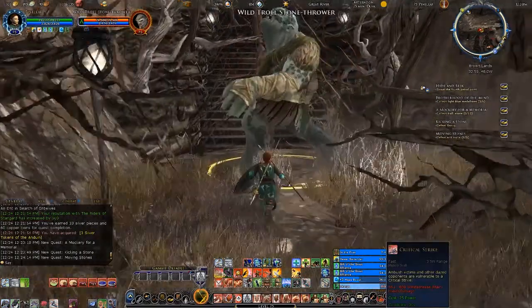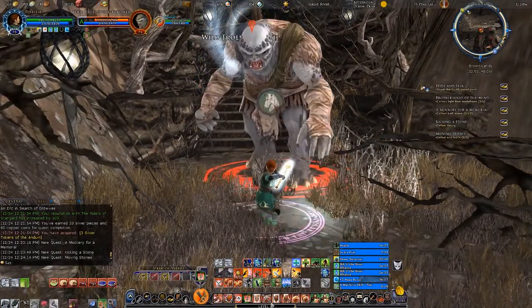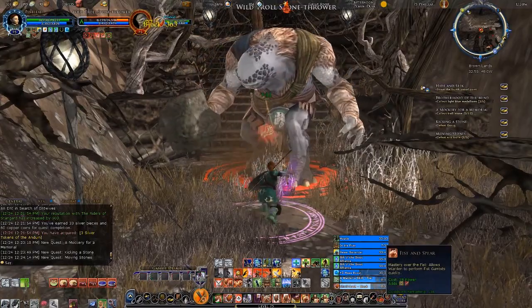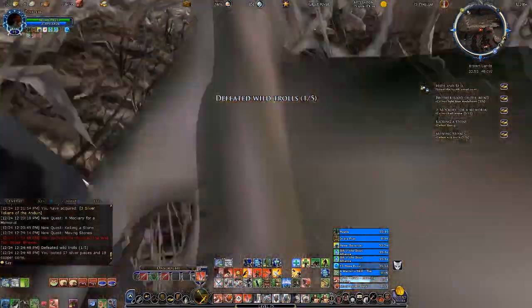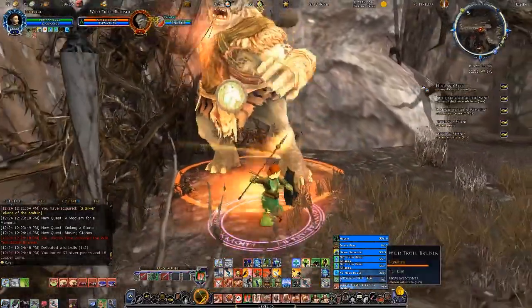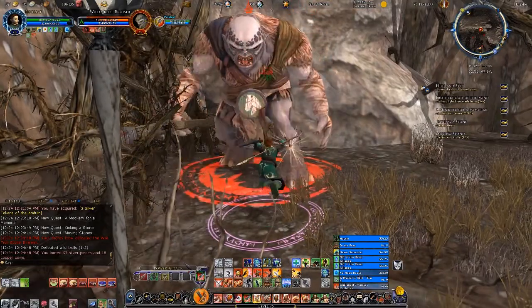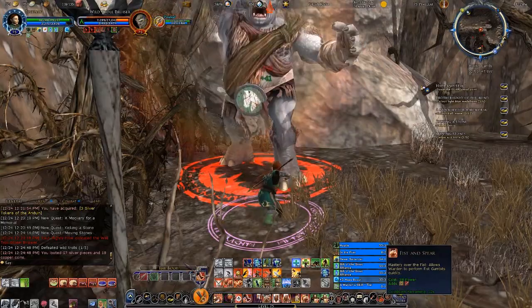Ents aren't exactly quick on the uptake — they're definitely not hasty creatures. They want to deliberate on everything; they don't want to come to a premature decision. Just because I killed a few trolls in here does not necessarily mean he'll know immediately what to do about them. But of course eventually he says, 'Oh, perhaps the best thing to do is to get them out of the future site of this memorial.' Yes — that's what you do: send the hobbits that went in there and killed several of them to go kill a few more.